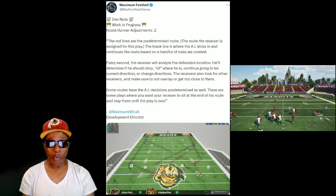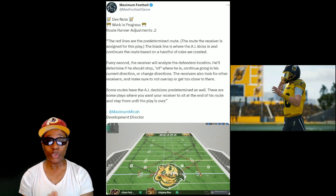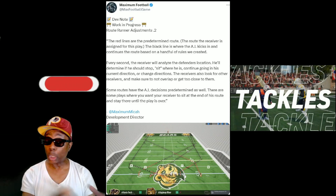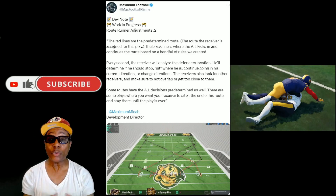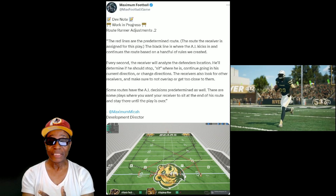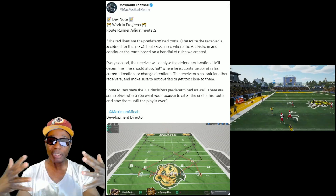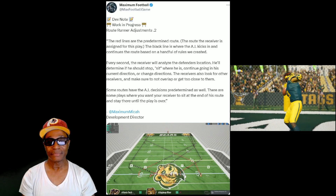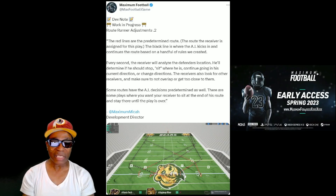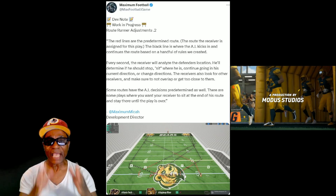When we talk about wide receivers having collision avoidance: the receivers also look for other receivers and make sure not to overlap or get too close to each other. So they can't run into each other like in Madden, where they collide sometimes and interrupt each other's route running. That's basically collision avoidance — and that's AI intelligence.